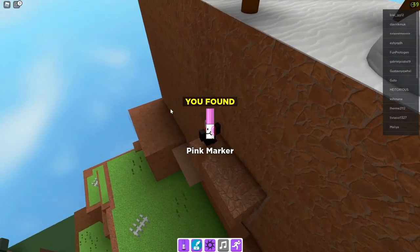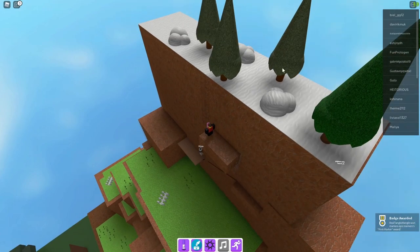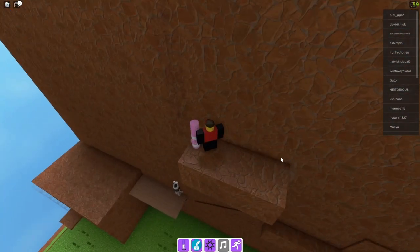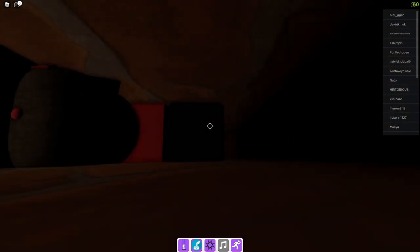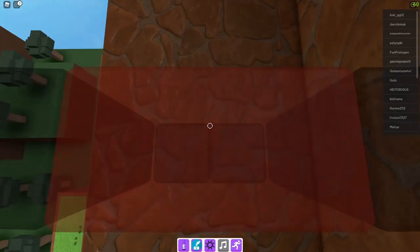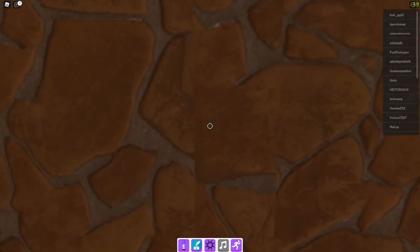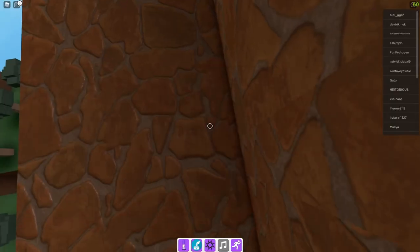There is a pink marker right here — this is NOT what we want. Do not climb this ladder; this is not where the marker is. Right here is the secret entrance — it's somewhat off-centered, which is the word for it.